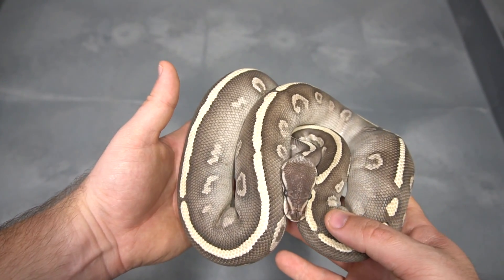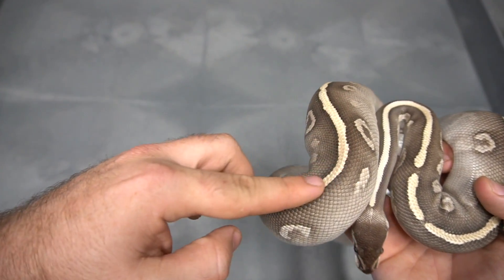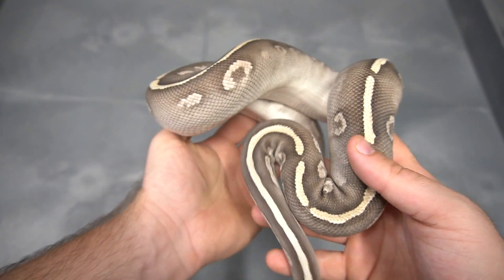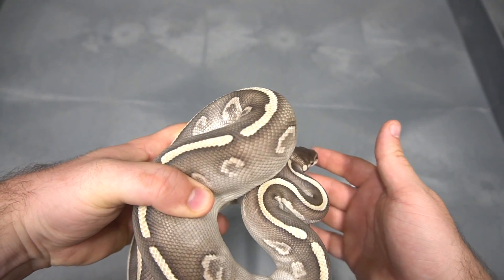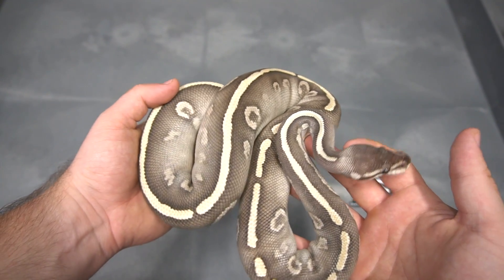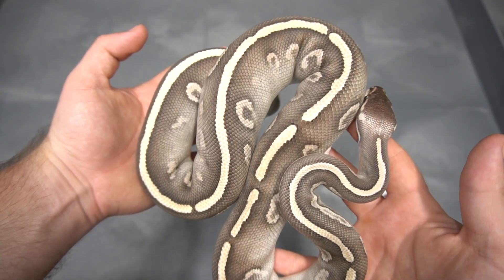I used to have a super Phantom yellow belly, and when you add yellow belly to this combo, this stripe is insanely bright yellow. Lots of stuff to be done there. Ralph Davis was one of the guys that got me onto the Phantom stuff, and I have never looked back. All of our stuff is original RDR Phantom. So gene number one is the Phantom.